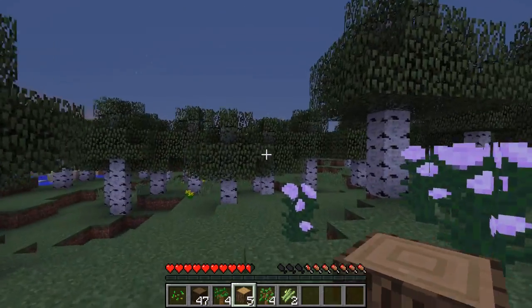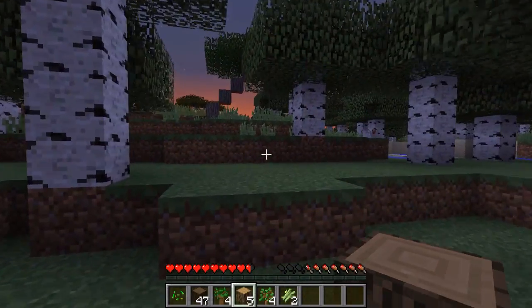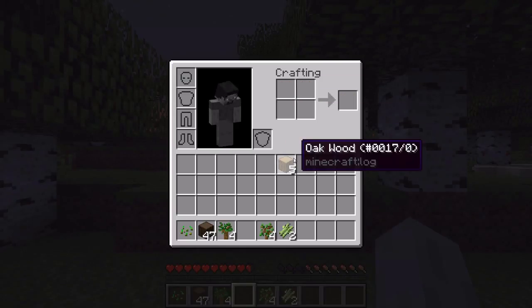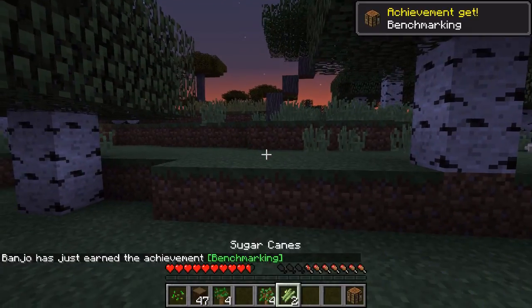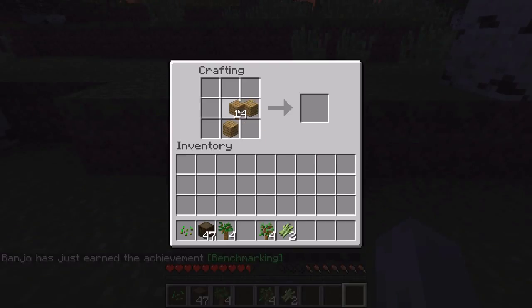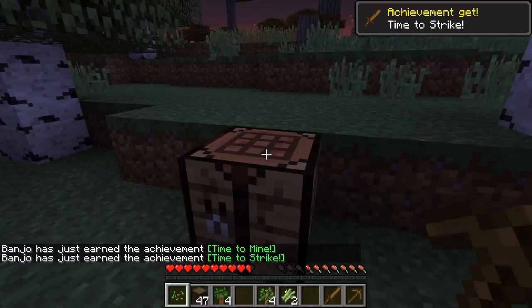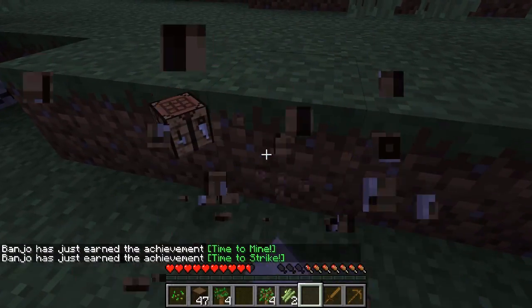Night time is coming, so I need to find a place, and I don't have any food yet. Let's make some wood planks first, and then a crafting bench. There we go — and then we have our third achievement. I do need a couple of sticks. Let's take back our crafting bench quickly before the mobs start to spawn.